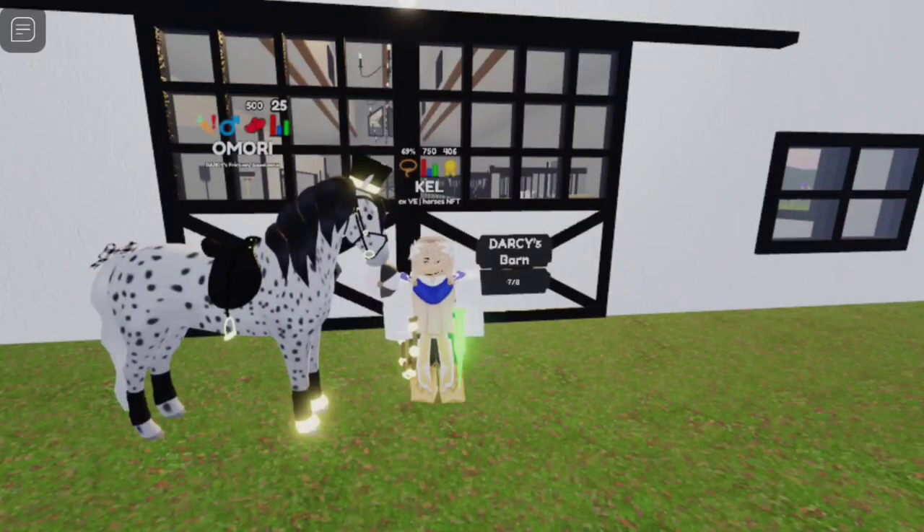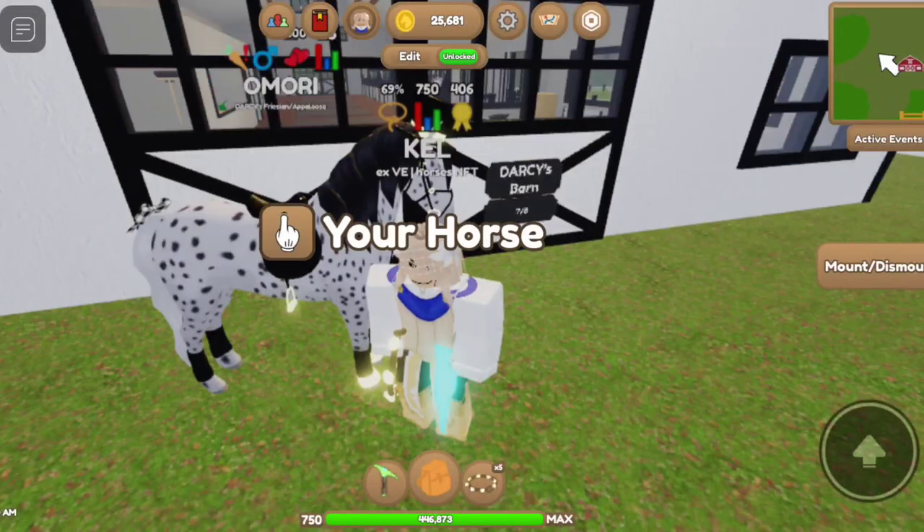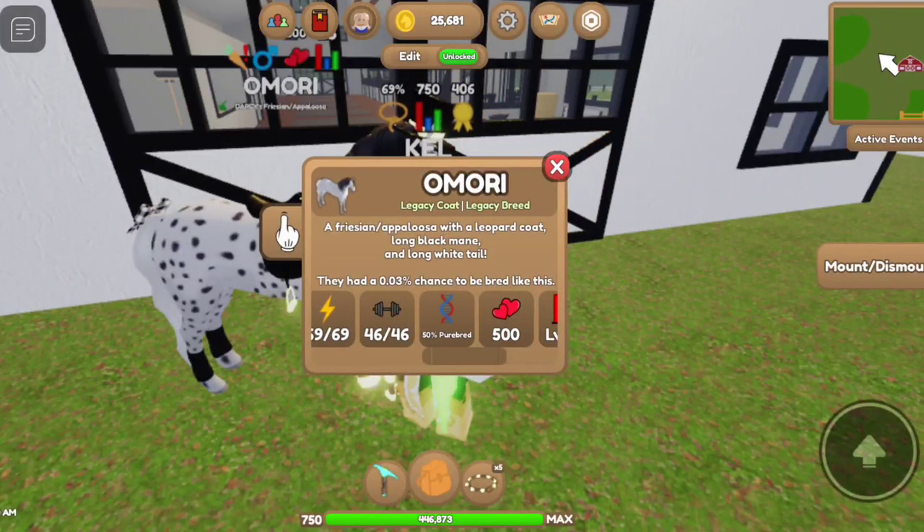Hello everyone, today I'll be talking about mismatches and OG mismatches. A mismatch is when the mane and tail color are naturally different. If you look at the stats on this horse, the mane is black and the tail is white, and it's not dyed — it's natural.